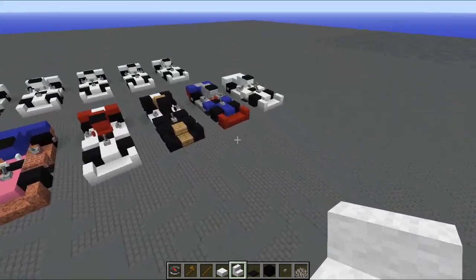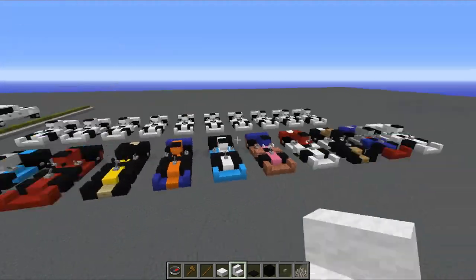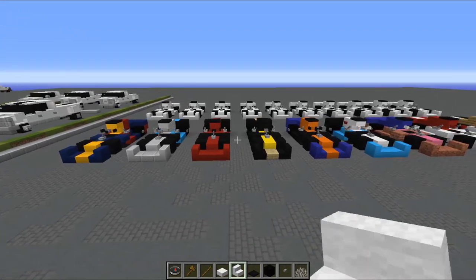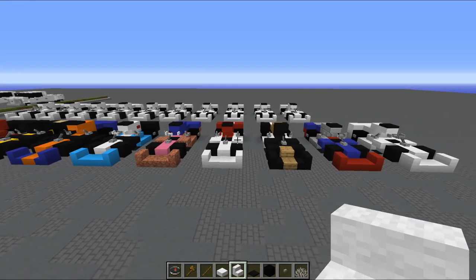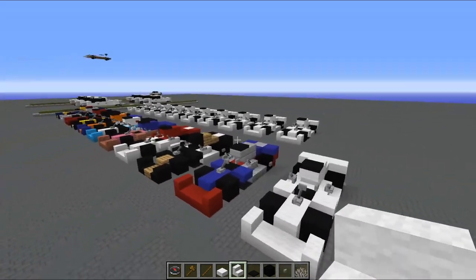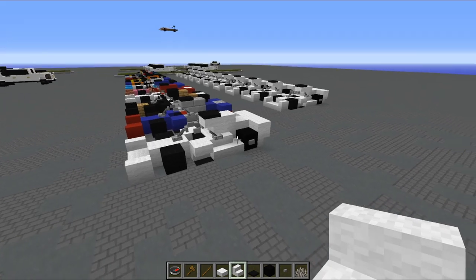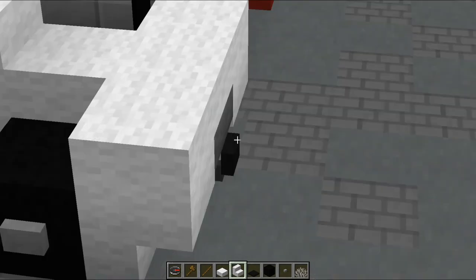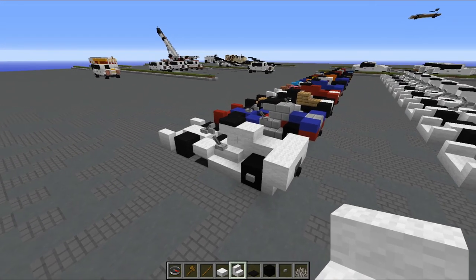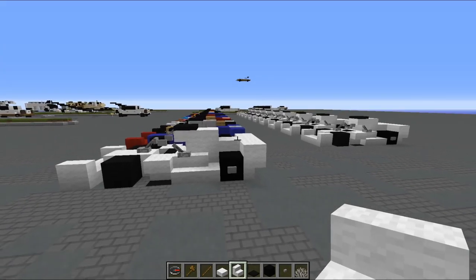The liveries are in no particular order — we've got Red Bull, Mercedes, Ferrari, Renault, McLaren, Williams, Racing Point, Alfa Romeo, Haas, and Toro Rosso. I've got all the cars lined up and I'll show you all the liveries, but first I'll show you how to build the F1 car itself. The build is five blocks wide including buttons on either side of the wheels, three blocks without. It's nine blocks long with the front button, and three blocks tall.